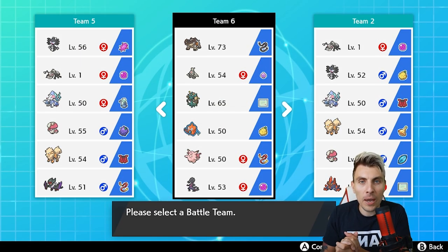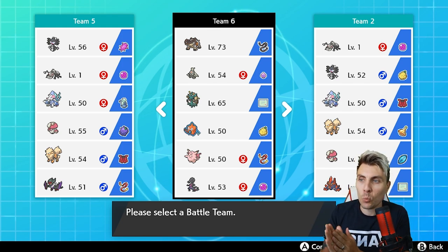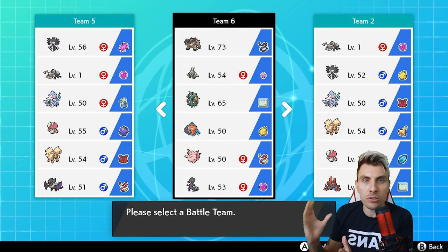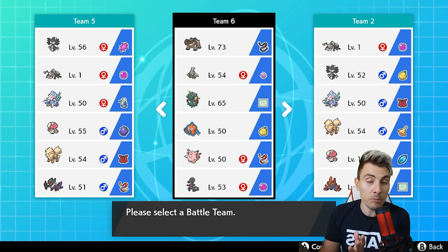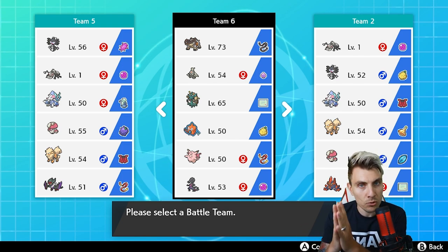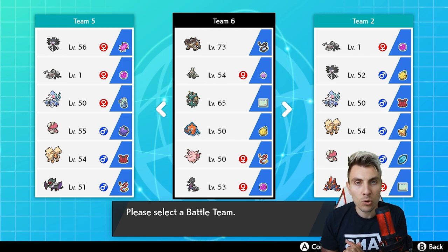Hello friends and welcome back to another Pokemon VGC 2020 Battle Series episode. My name is Lee, also known as Osiris. On today's episode we are going to be featuring a team based all around Delmise, the Ghost/Grass type Pokemon that has picked up a lot of usage in recent weeks at the start of Series 6. The team consists of Terrakion, Dusclops, Delmise, Rotom-Wash, Clefable, and Salazzle.